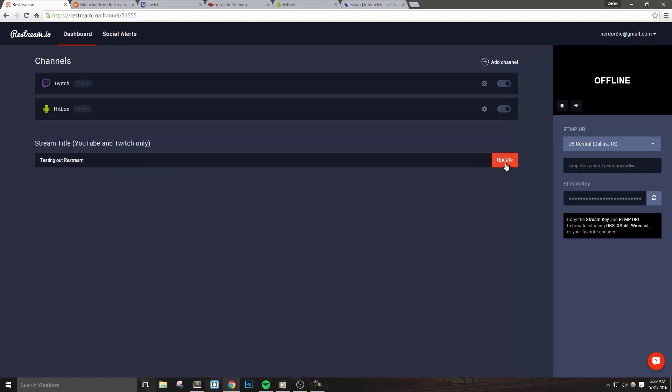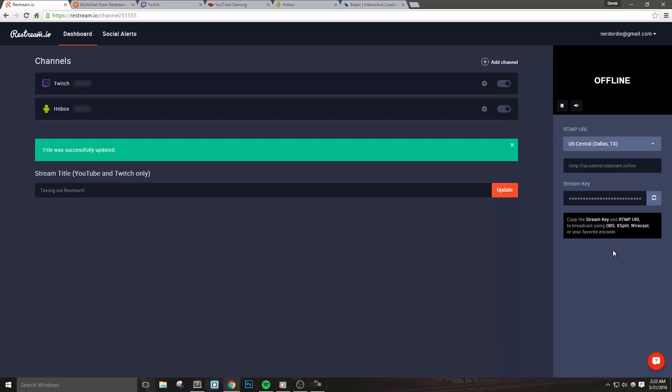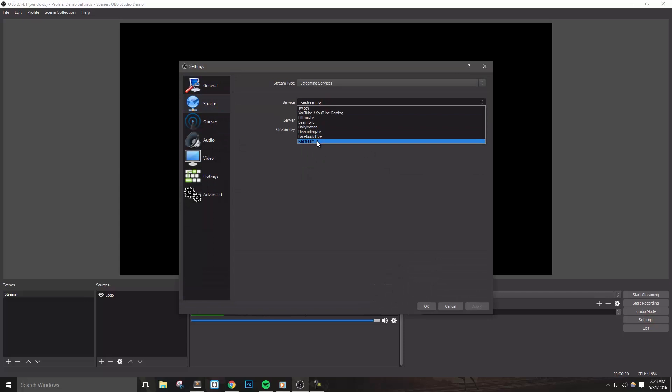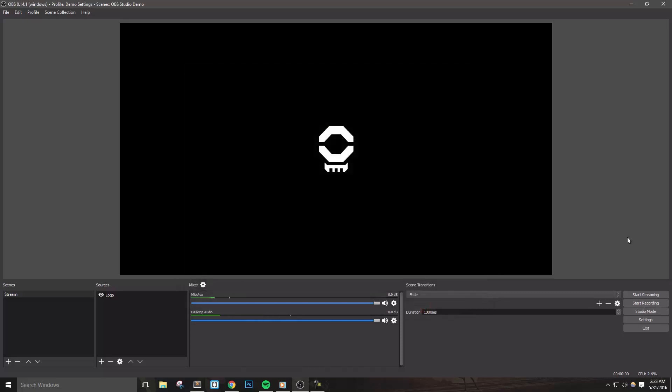Now we need to configure OBS Studio to stream to Restream.io. To do so, let's select the server that's closest to our location on the right side of our Restream dashboard. In my case I'm going to pick Dallas, Texas. Now we need to copy our stream key — click inside the stream key box and copy this entire stream of characters. If you ever need to reset your key, this refresh button will do that for you. With OBS Studio open, go to Settings and click the Stream tab. Under the Service dropdown, select Restream.io, then match the server with the one you selected in the Restream dashboard, and then paste in your stream key. Hit Apply and then OK to close the settings. And that's it.